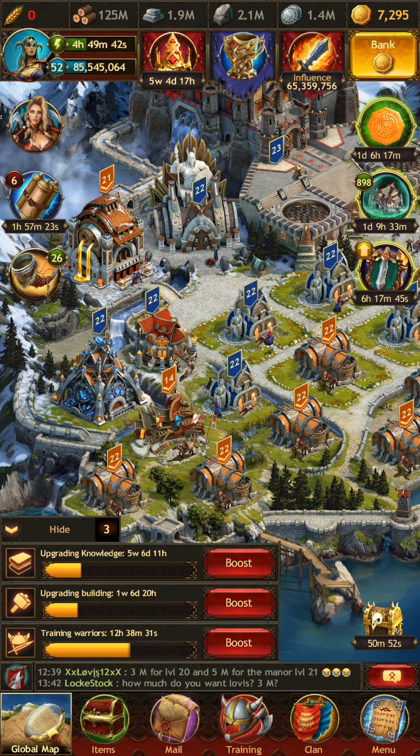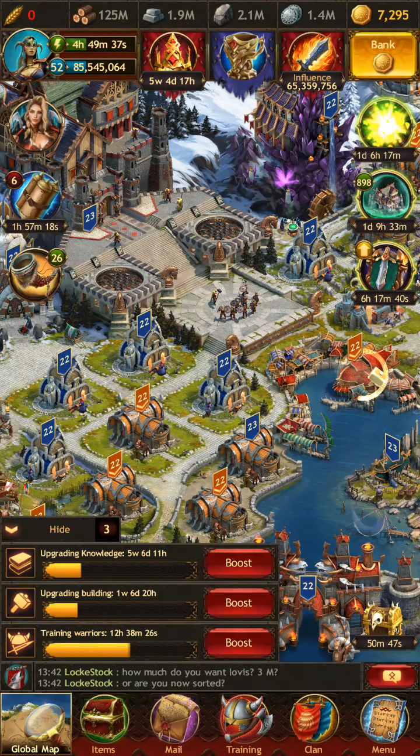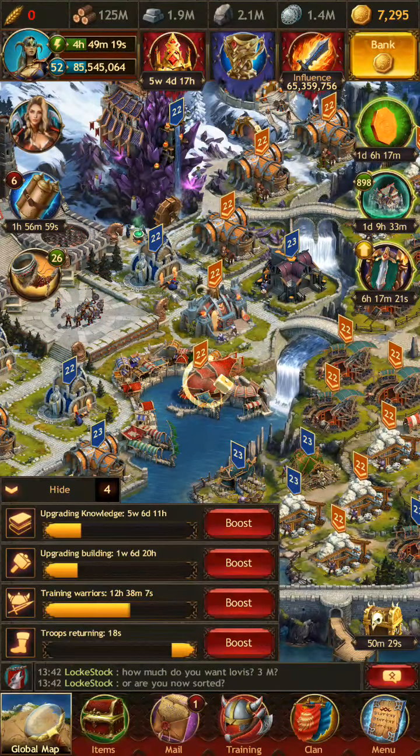The general rule I was told regarding hospitals is that you want to make sure you have at least enough space to hold any and all T5 troops that were gifted to you by Loki. That way, if you are attacked in the city, you'll be able to revive them in the hospital. Anything else is actually going to be a little bit cheaper to just go ahead and retrain.